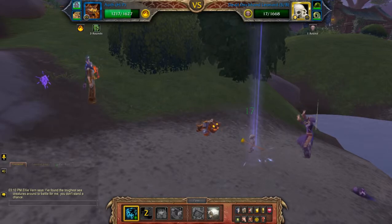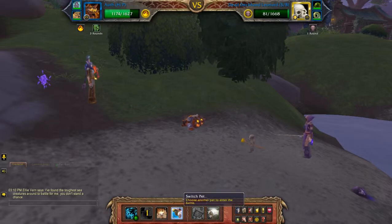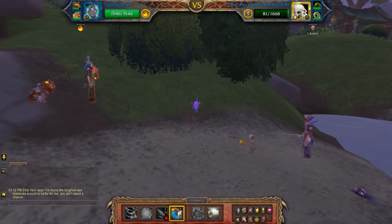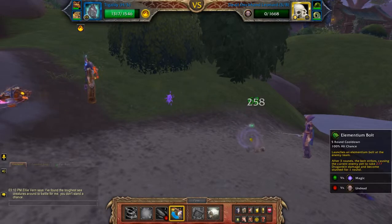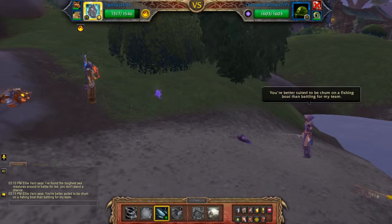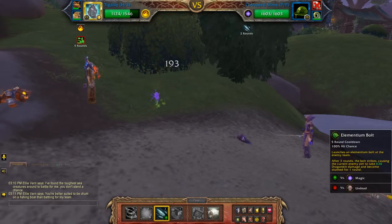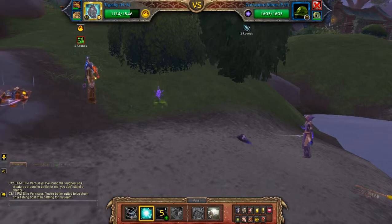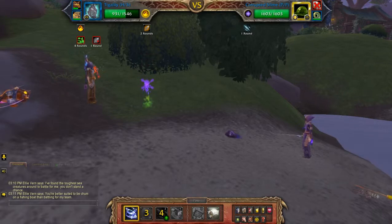Usually it takes three. So because of that, I'm going to take the opportunity to switch to my second pet so that I can get it ready for the second one. Elemental bolt, then I'm going to amplify magic, use feedback.